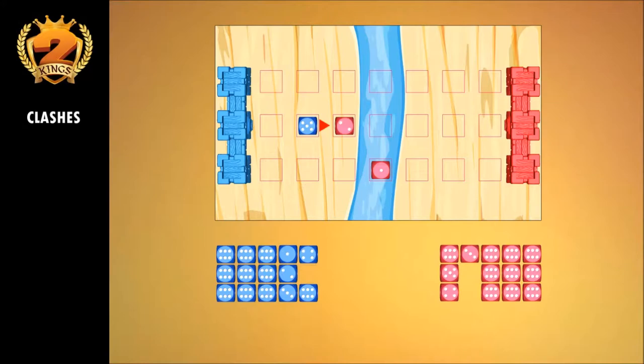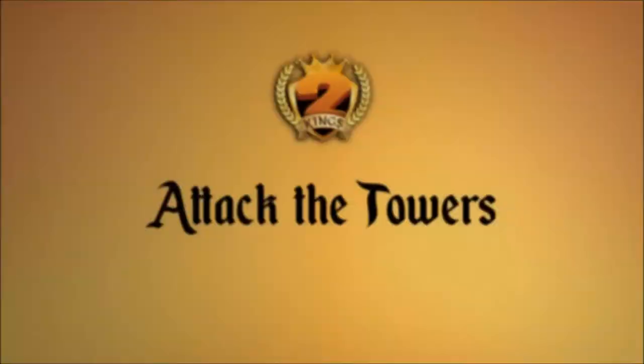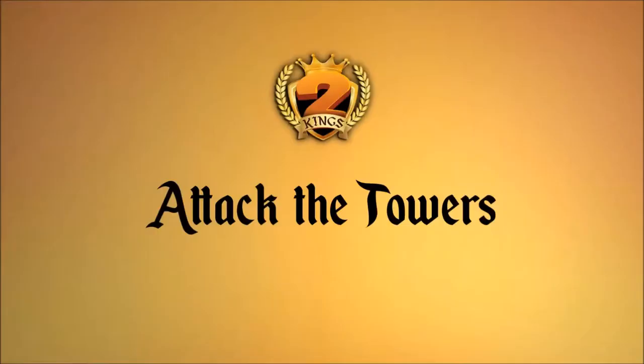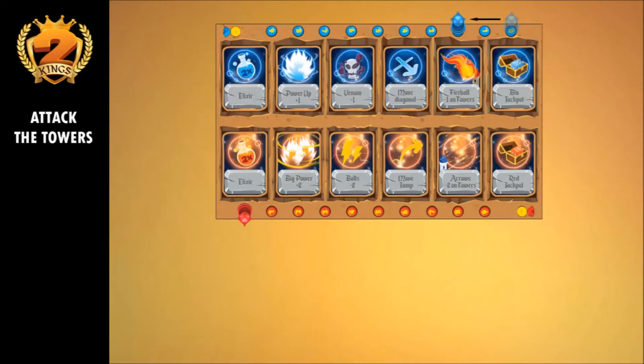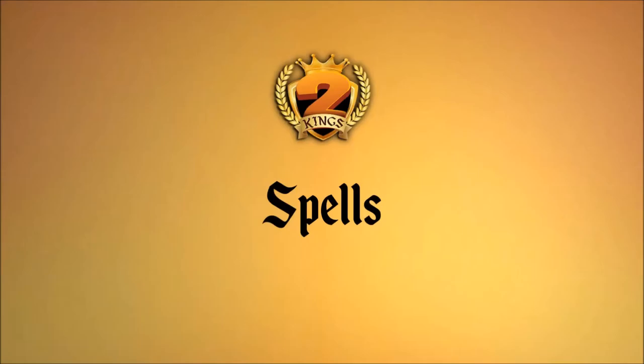In the example, the blue 5 value pawn makes a movement of 3 squares, attacking and wiping out 2 red pawns. At the end of the offensive, its value has dropped to 2. A pawn that arrives on the opponent's tower clashes first with the enemy pawn on that tower if present, then deals damage equal to its remaining value to the towers. The player updates their score on the board by moving the scoreboard forward by as many points of damage as they scored on the tower. The first king to inflict a total of 10 damage to the enemy towers wins the battle.